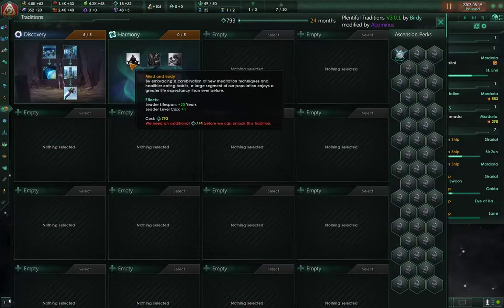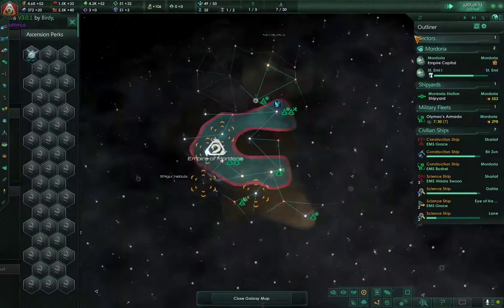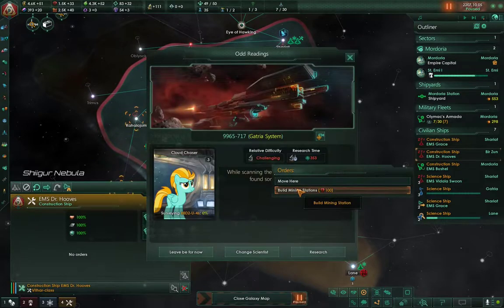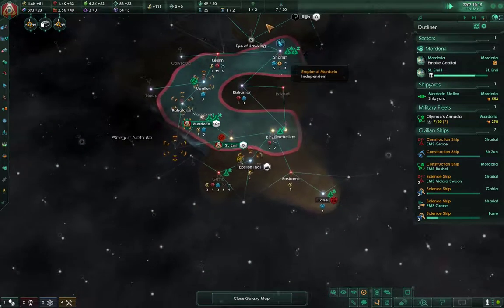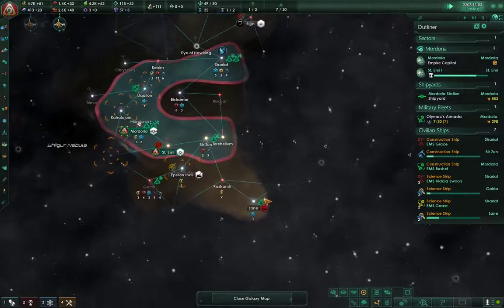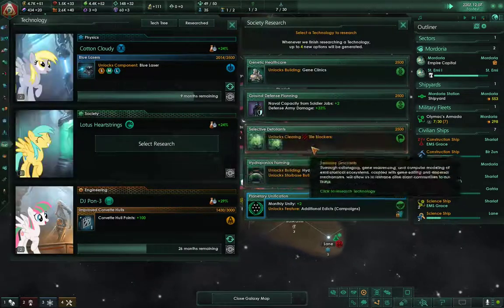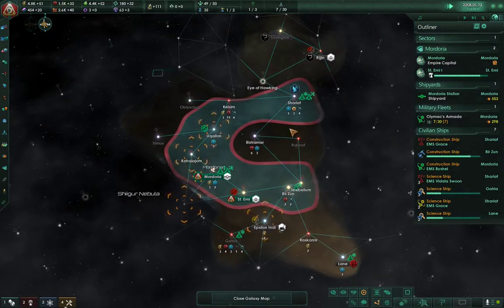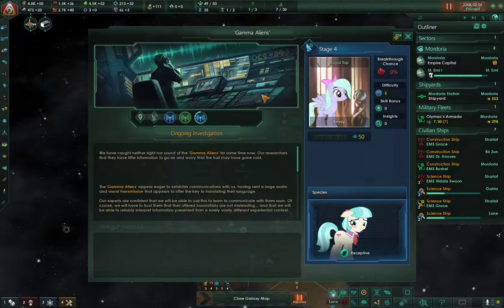We'll learn harmony, and that will give the ability of mind and body, which will boost our leader lives by 20 years. But yeah, this game, like I said in the beginning, will definitely fly. I've already pretty much got this small little domain here. It's gonna be when I learn about my neighbors where the interesting part comes in.